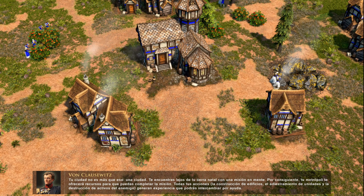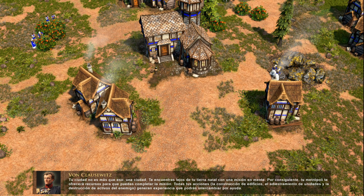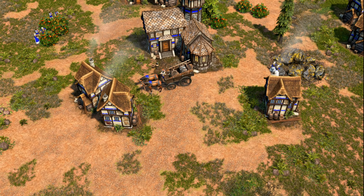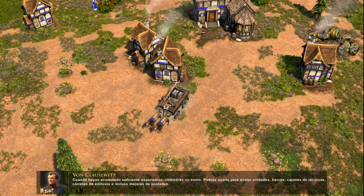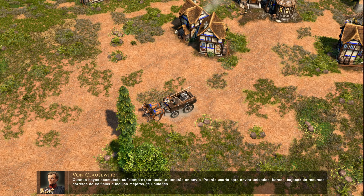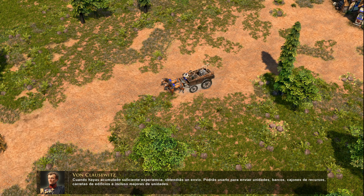Your town is just that — a town. You are on a mission from your homeland. Therefore, your home city will supply you to help you complete your mission. Anything you do — constructing buildings, training units, destroying enemy assets — generates experience that can be exchanged for this help.